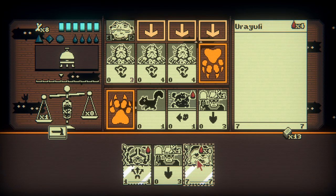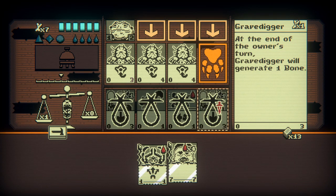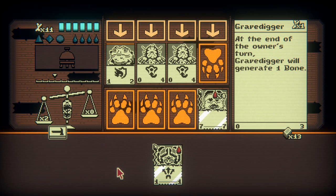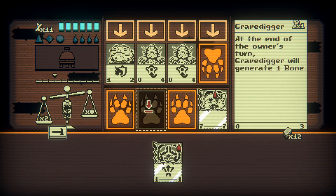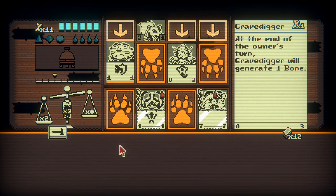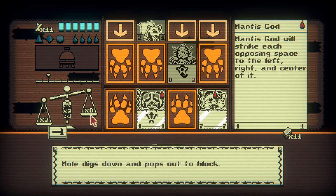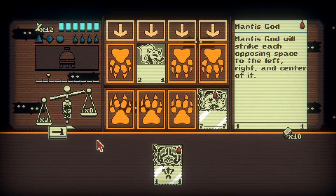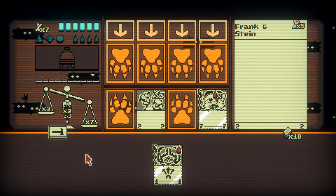We're at a stalemate currently. I have an idea — boom, boom, boom, boom. They're getting killed very fast by my 7-7, but I'm dying too. I got another Mantis God but I can't really use it right now. Boom, boom, boom, boom, boom. Look at that.